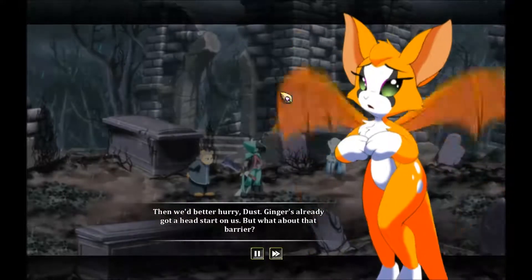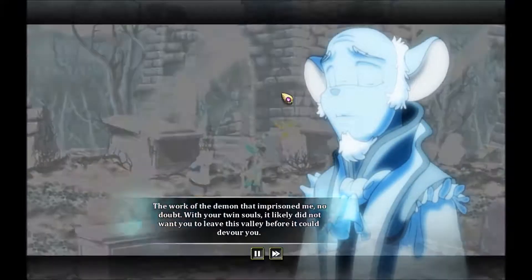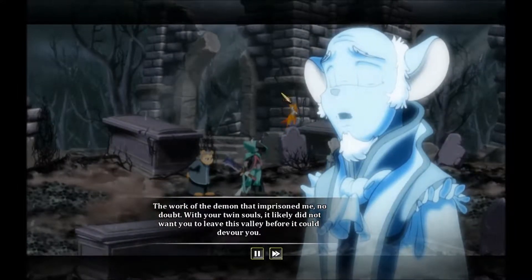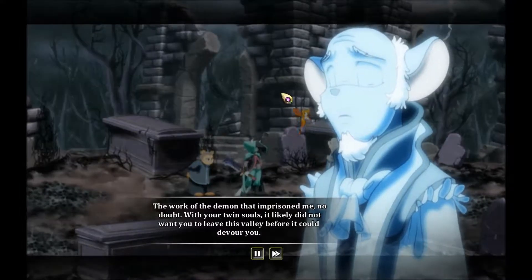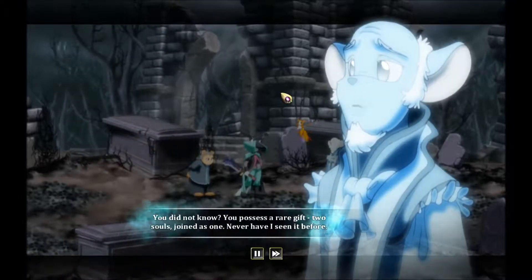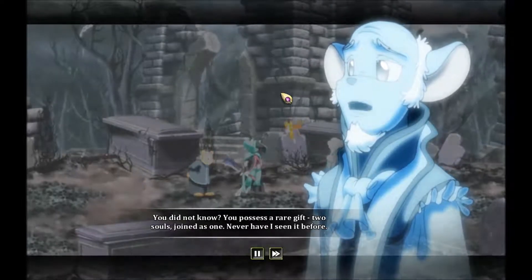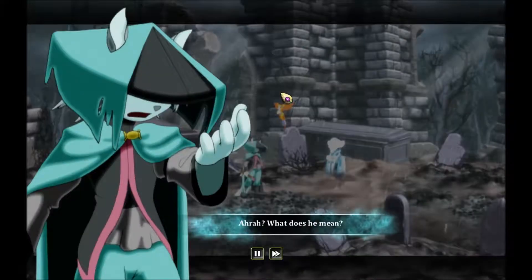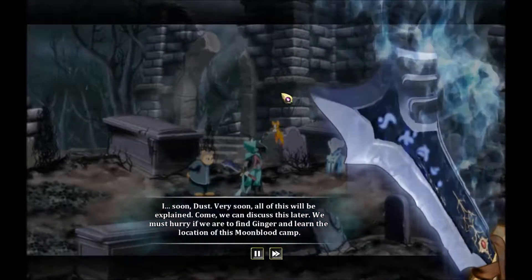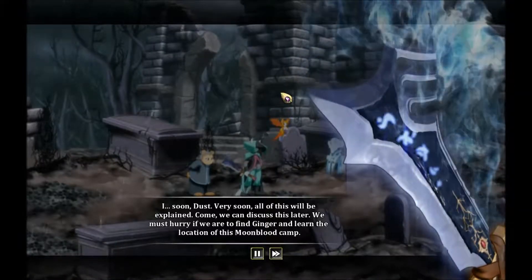Then we'd better hurry, Dust — Ginger's already got a head start on us. But what about the barrier? The work of the demon that imprisoned me, no doubt. With your twin souls, it likely did not want you to leave this valley before it could devour you. Twin souls? What are you talking about? You did not know? You possess a rare gift — two souls joined as one. Never have I seen it before. Ara, what does he mean? I... soon, Dust. Very soon all of this will be explained.